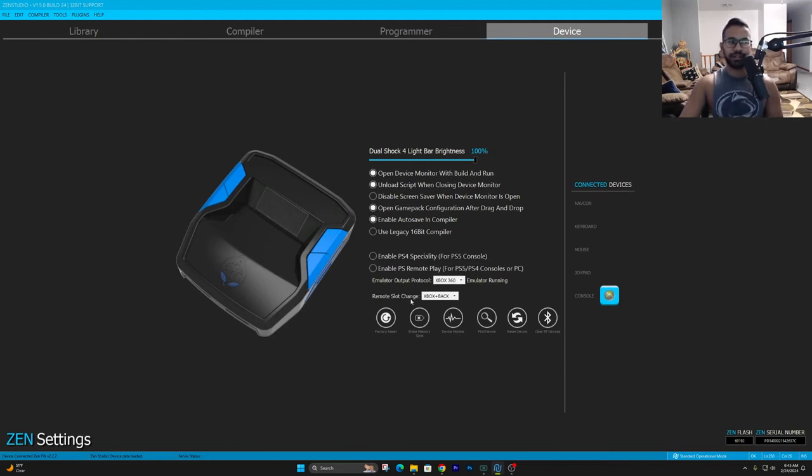In here in your Device tab, make sure it looks exactly like this. The only thing I would change since I play on PC is PC slash mobile. And then once that's done, all I'm going to do is go ahead and connect up my controller to the Zen.